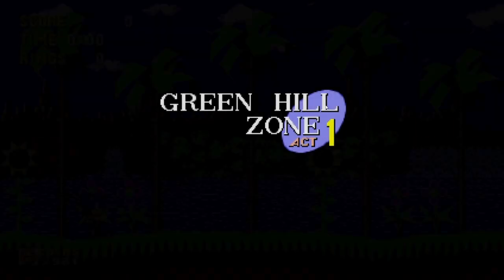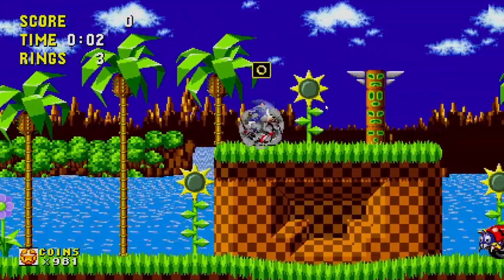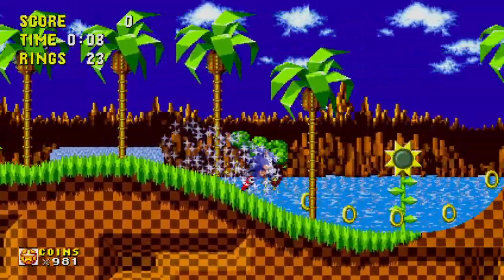Very few levels are as iconic and perhaps overused as Green Hill Zone. It showed up in the original Sonic the Hedgehog in 1991 and has come back several times since.